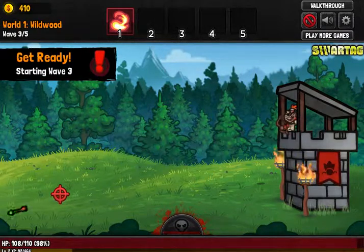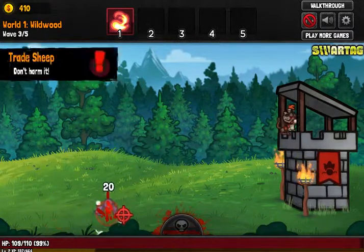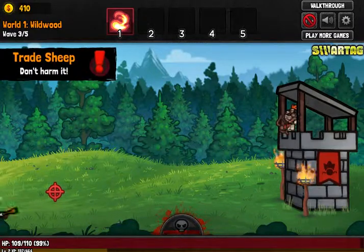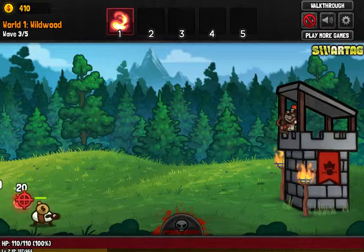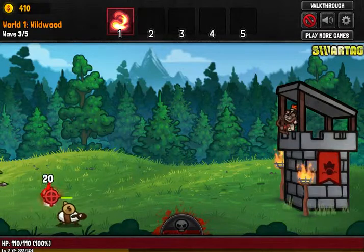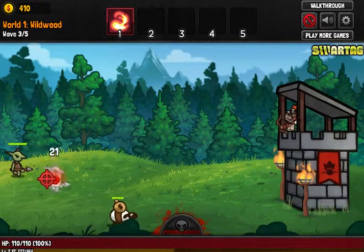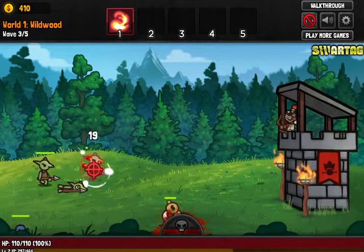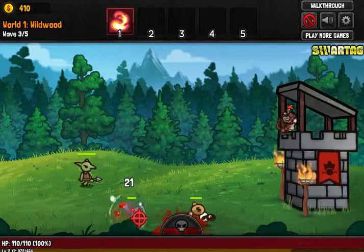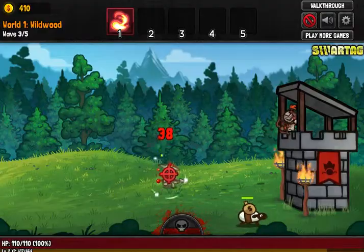We'll click spacebar to make the wave go faster. Let's just shoot this over here. Oh, a sheep — it doesn't look like we're supposed to harm those guys. I think those are the trade sheep, so we'll just let them be. Hopefully they don't do anything to us. But yeah, we'll just get rid of these golems really quickly. We don't want to snipe a trade sheep.